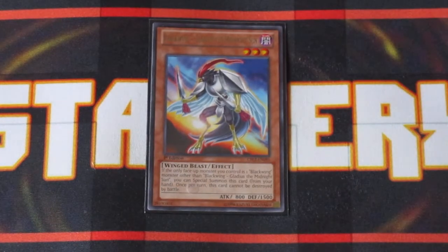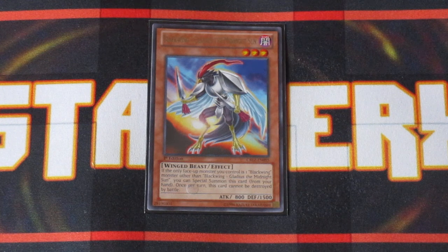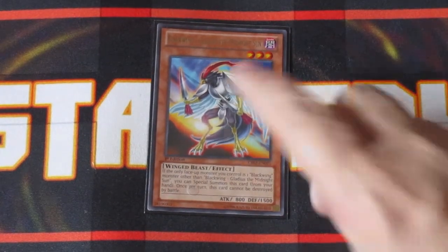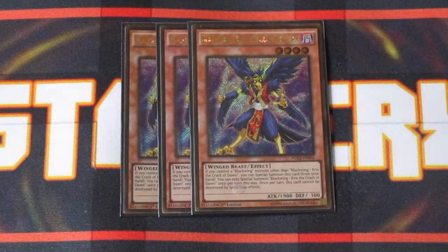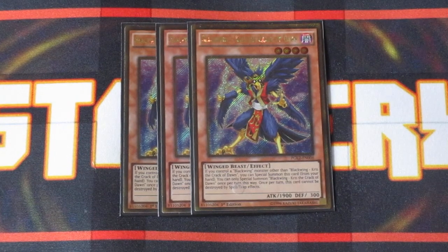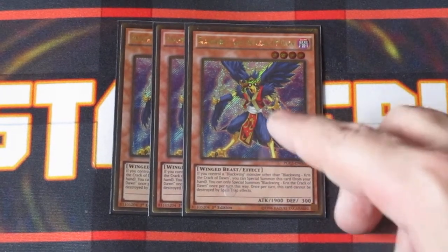We have Blackwing Gladius the Midnight Sun — a pretty cool card. Unlike Gale or Bora, Gladius can only be special summoned once per turn, which is a restriction on a lot of the newer Blackwings. But while it's on the field you can utilize it for Synchro, Link, or fodder. Keeping it in defense position, it can't be destroyed by battle once, so you can stall out your opponent easily. We also have three copies of Blackwing Kris the Crack of Dawn. Kris can't be destroyed by the effects of Spell or Trap cards, which is awesome. Same as Gladius — one special summon per turn — but it's a level 4, 1900 attack point monster. You want to be normal summoning this with Black Whirlwind because you can search out any of your other Blackwings.